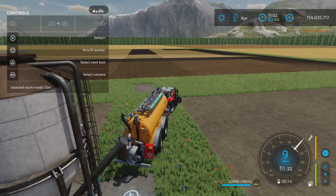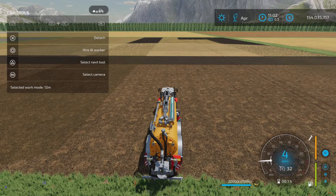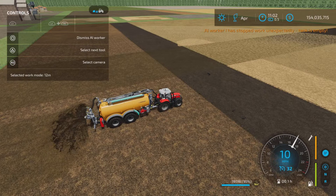Drive out to your field. As you can see in the help window at the bottom left, it says 'Select work mode: 12 meters.' So if you want to hire a worker, go ahead — hire a worker — and away he goes.